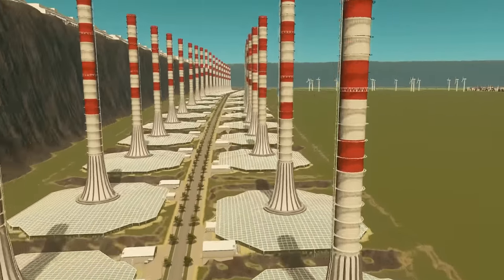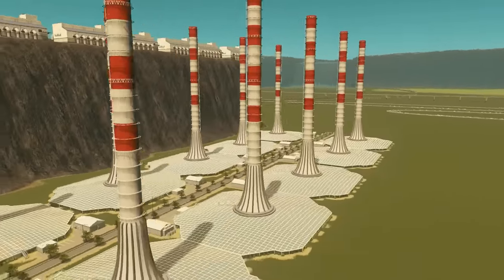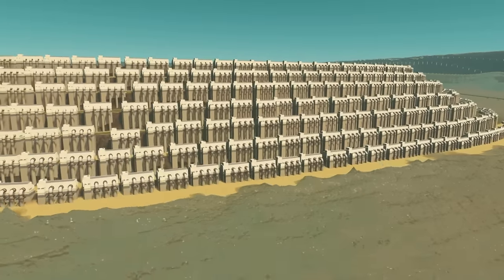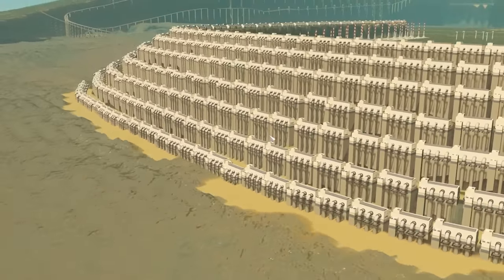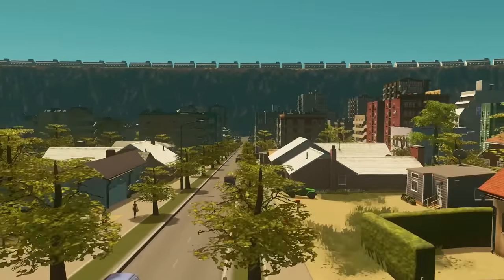However, it wasn't without its flaws. These are solar updraft towers, which, although I don't know how they work, I know that they're very, very expensive to run, build and maintain. So I want to know: is there a way of doing this that doesn't use electricity? Can we just deflect the tsunami? Sea walls are literally a thing in real life, so surely we can replicate that in this game.